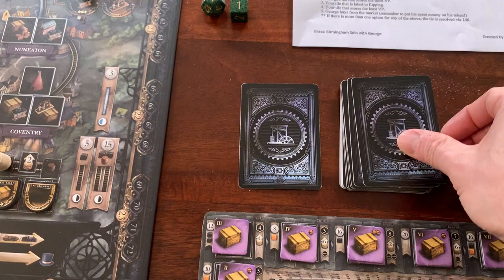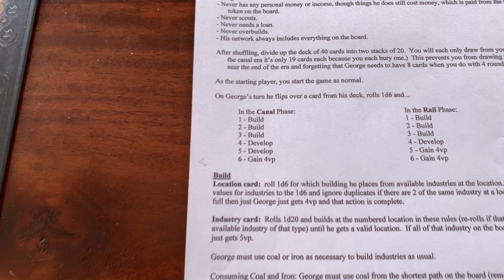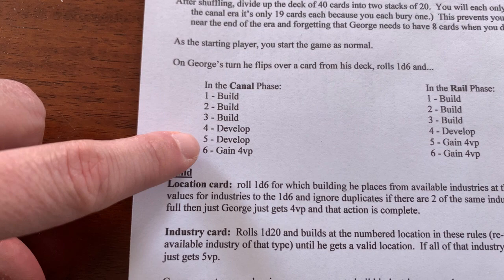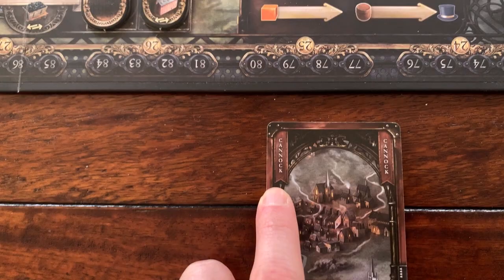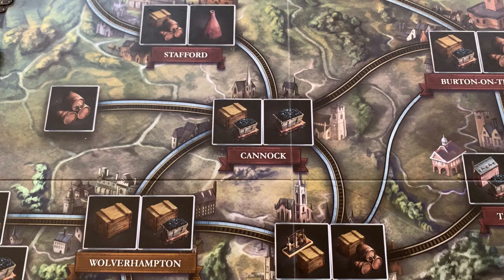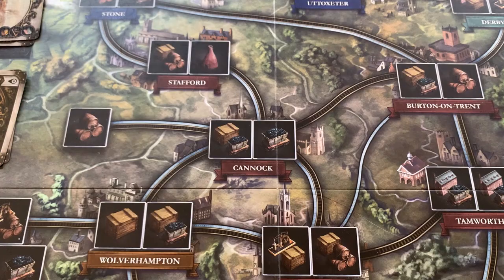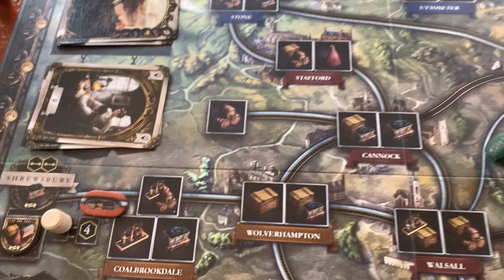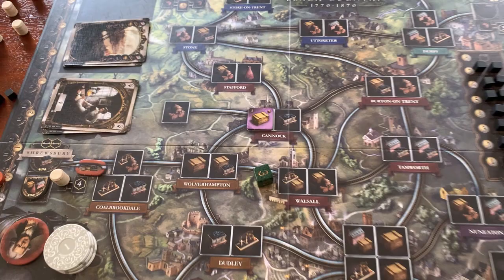On George's turn he flips over one card then rolls a d6. He rolled a 1. In the canal phase, rolling 1 through 3 enables him to build, 4-5 is develop, and a 6 gives him 4 victory points. Since we rolled build and this was a location card, we know he's building in Canuck. He can build wherever he wants — connected to all locations and the market always. We assign the two unique industries, goods and coal, to a d6: goods 1-3, coal 4-6. We rolled a 3, so he's building manufactured goods in Canuck.